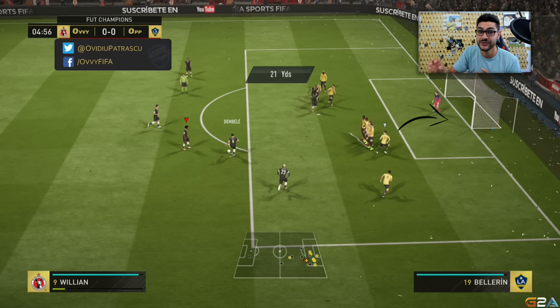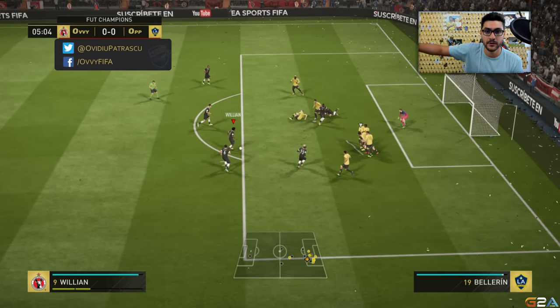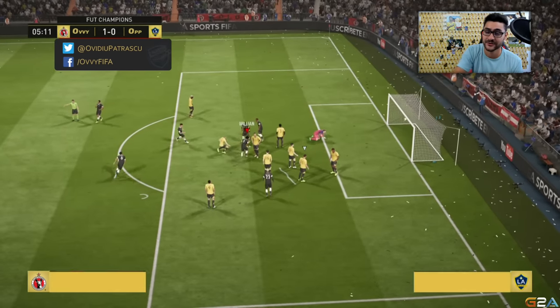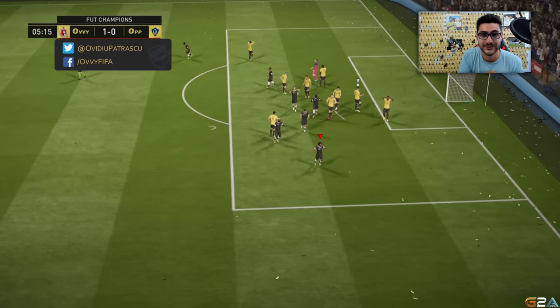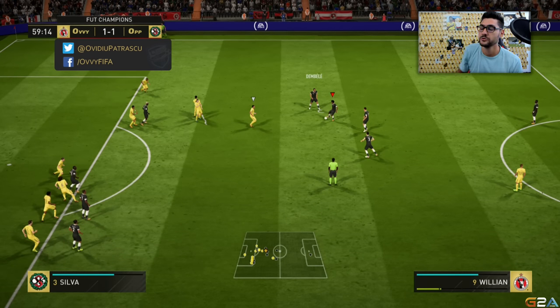First variation: your opponent is moving his player towards the goal line to defend the direct free kick. If you put a player on the goal line it's almost impossible to score a direct free kick. So while he's going there and leaving you space, while holding LT on Xbox One or L2 on PlayStation, tap the pass button. This gives a short pass to your teammate, and from there you've got time and space to do a direct shot — and from these areas on the screen, shots are almost impossible to defend.